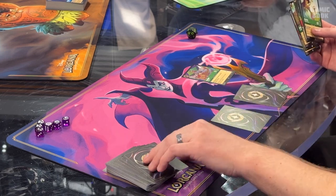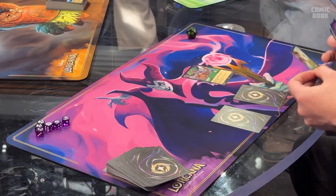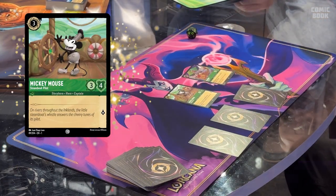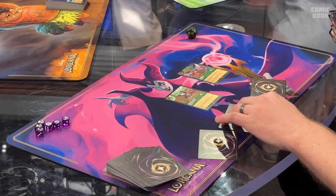Christian's turn: he readies his board, draws, then puts Megara into his inkwell and plays Mickey Mouse, Steamboat Pilot. It's a fan-favorite piece of art. Ryan notes how fitting it is that the first set of Disney Lorcana features Mickey Mouse's first appearance, teasing that the game will go all the way back through Disney history. Christian almost forgets to pay — Ryan reminds him.